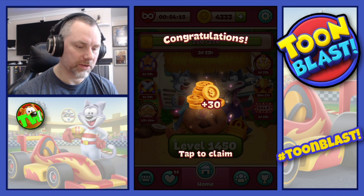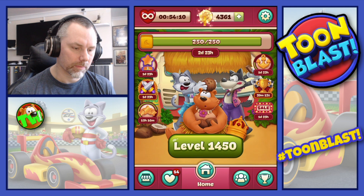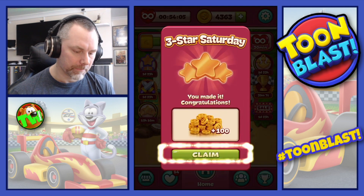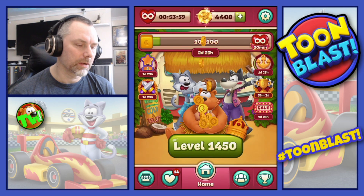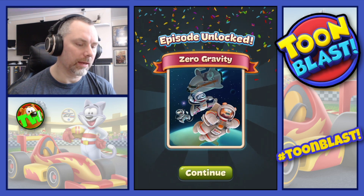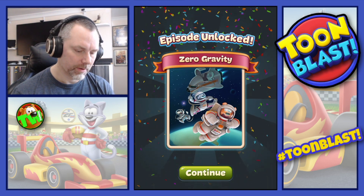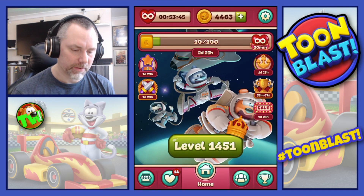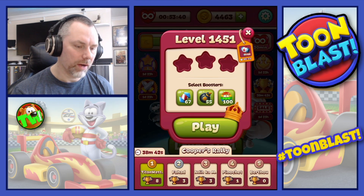We get our 30 coins, and then we get a three star and an anchor. So we now get to collect our Three Star Saturday, which is another 100 coins. And we unlock a new episode, which is Zero Gravity. I think they're out of their element there. So we move on to level 1,451.